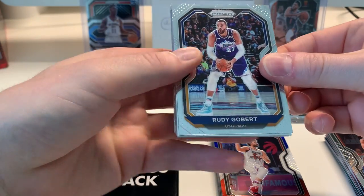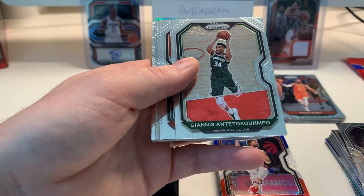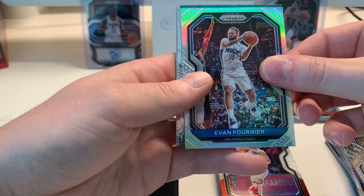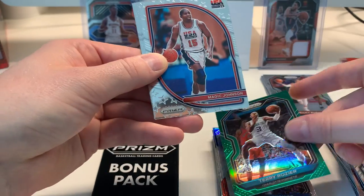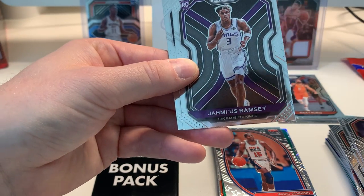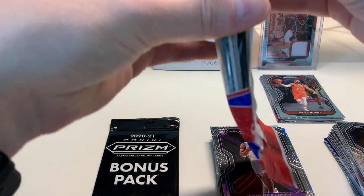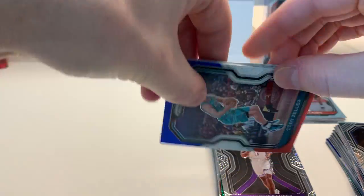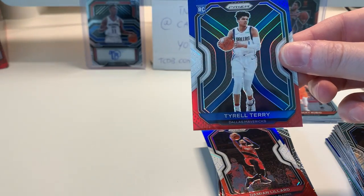Here's our fourth pack with Rudy Gobert — fittingly in that beautiful retro jersey. Bembry, Kevon Looney. Giannis. Pascal. Larry Nance. Evan is our first silver — probably only silver. I think Team USA is coming up here. Terry Rozier green prism Magic — Team USA, nice card. Damyean Dotson, Immanuel Quickley, Jae'Sean Tate, and Bobby Portis — our fan favorite in Milwaukee. Oh wait, we get a bonus pack! Feels kind of arrogant to miss that. Cody Zeller, Dame Dolla, and hey — a rookie, Tyrell Terry for Dallas.